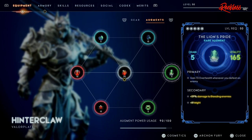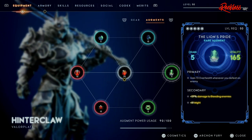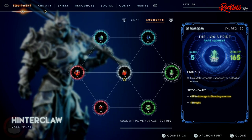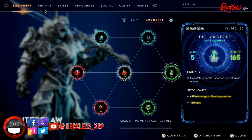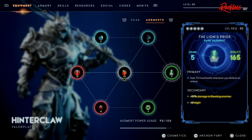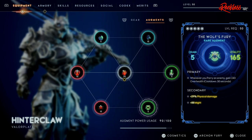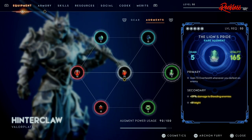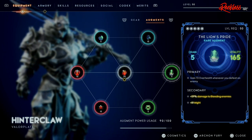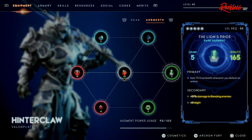We also have another rare augment — Lion's Pride. Once again, 5 drain and 165 Vitality. The primary is: gain 72 over health whenever you defeat an enemy. So you're constantly getting over health whether it be from Zweed's Embrace, Lion's Pride, or Wolf's Fury — this helps a lot when soloing the tower. The secondary stat is plus 59% damage to bleeding enemies and plus 81 Might.